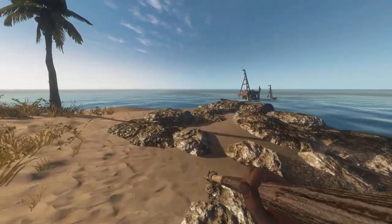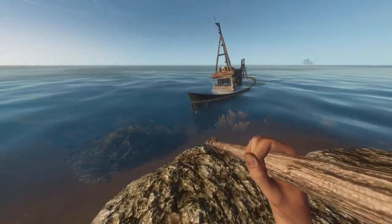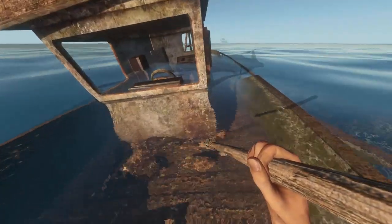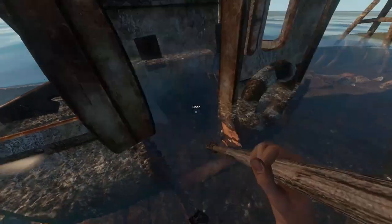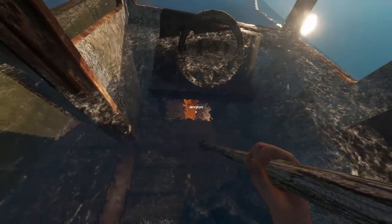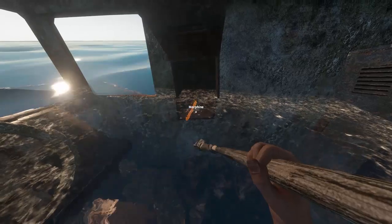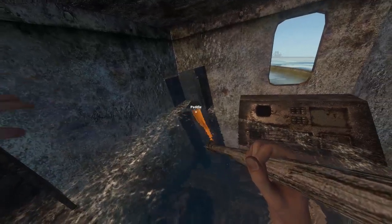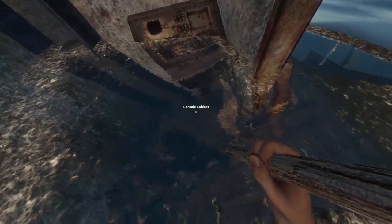Today we're going to explore this boat over here. Let's see if I can jump across — I can indeed, very nice. We've got a door here, let's open this. My crab's done. What have we got in this cabinet? We've got a jerry can. We've got morphine. A cloth. And a second paddle. A fuel tank.